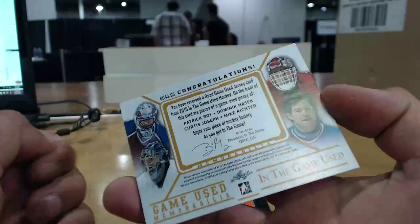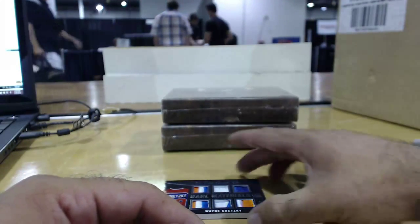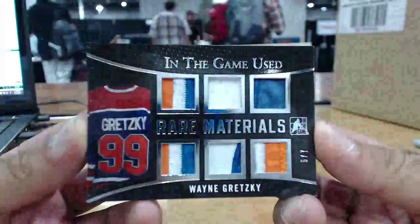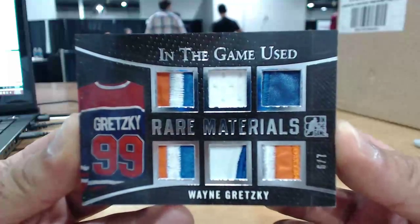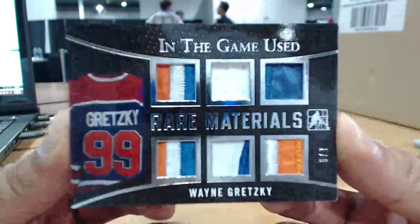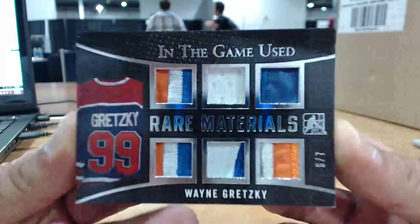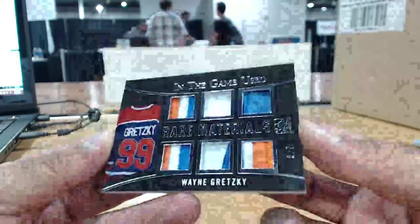Next one is going to be a great card for sure. 2 of 6, actually — rare materials. Some dude named Wayne Gretzky. We've got 3-color patch, jersey, 2-color, 3-color, 2-color, 2-color. Wayne Gretzky. You'd rather have your Rob Blake? Where's the siren? Maybe top-notch brought theirs. 6 of 7. That is box number 1.